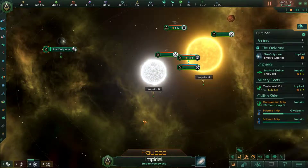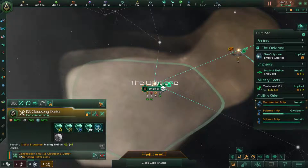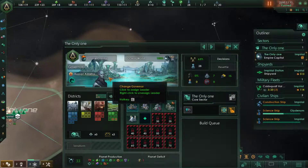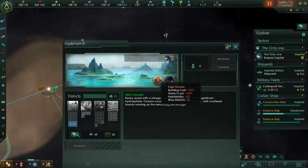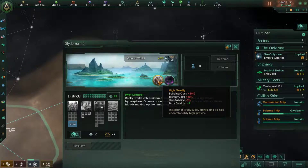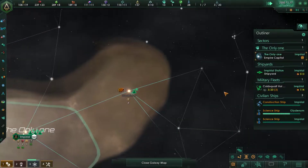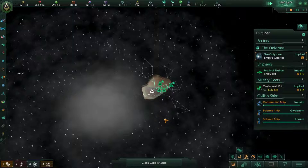What do we need? Build mining stations, get our economy good. The 16 is high gravity — it's just gonna be a mining world, max districts. So that means we're gonna have a lot of mining in this world. The other one we don't know yet, let's keep going.